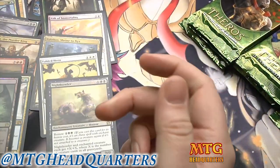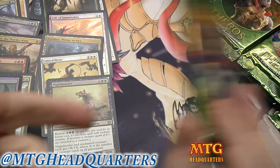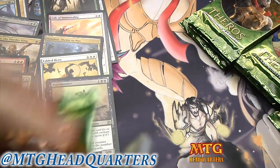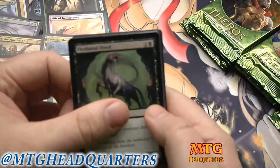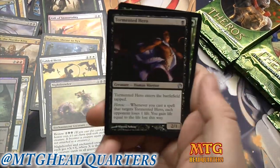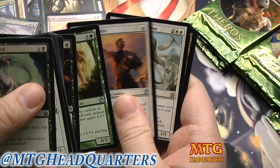I've seen Night Howler played in green-black standard — the self-mill deck. I thought I saw that yesterday on a stream. Moving right along, we are due a dry run here but maybe not — Tormented Hero, Nessian Emissary, Favored Hoplite, and a Hundred-Handed One — promo card.